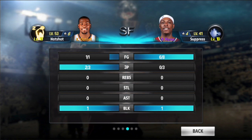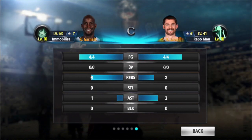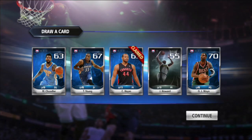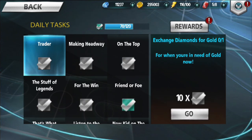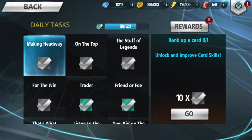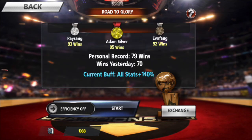I might get LeBron James — I'm not sure I want to give up KD just yet, but we'll see. As I draw cards I draw a lot of these blue cards; I don't really draw too many epics in the regular or legendary draws. I exchange diamonds for gold once a day just for the daily tasks — I don't do it all day because I might need my diamonds for something else.